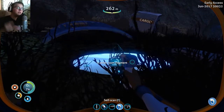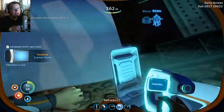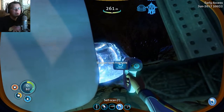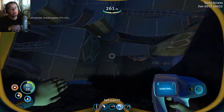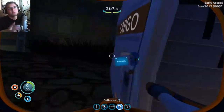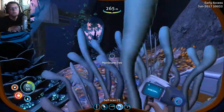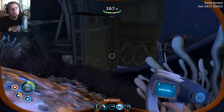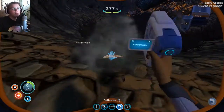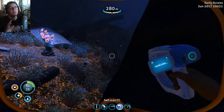Another thing we do later today is build the scanner room. The scanner room is very interesting — it's not practical, but we're going to play with it a lot in later episodes. This wreck isn't very deep; you can see up top it's only 234 meters, so this is very accessible. I was really happy I could find this stuff. I've been looking for the prawn suit for a good while, maybe just as long as the power cell charger, which we got last episode.